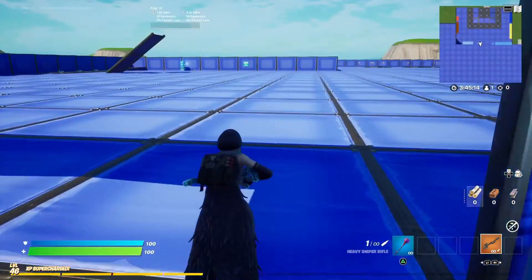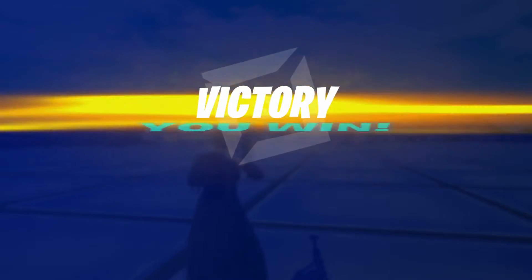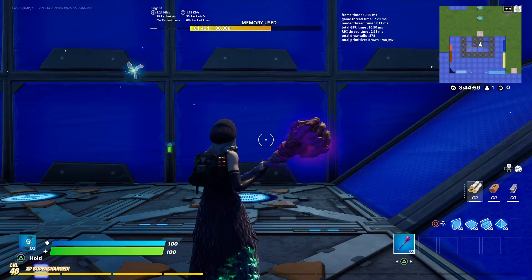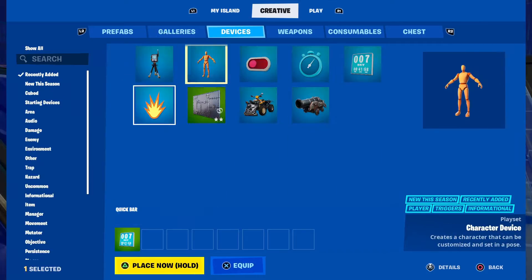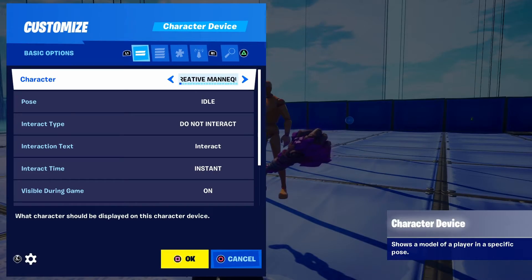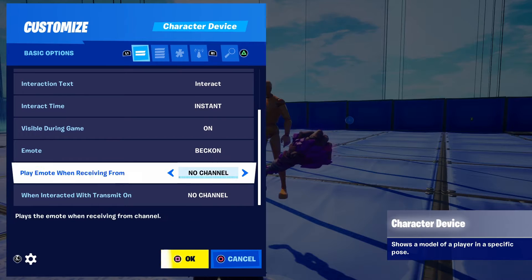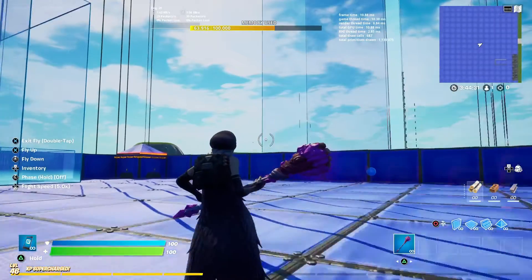I gotta fix some settings so then it works. But this creative update is cool — we got our first exotic, armored walls, a lot of stuff. I'm mainly happy about the characters. The character device — put the device here, so this is just a dummy. You can make it cheer — that's actually cool.